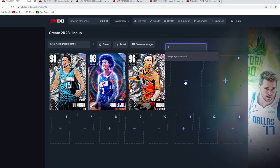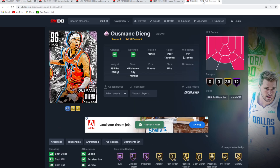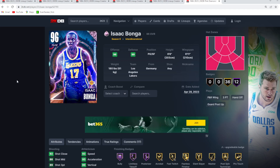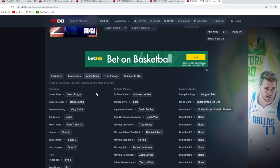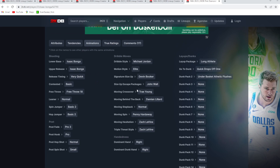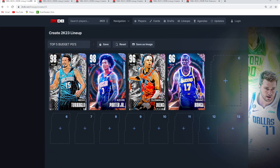At number four is another new budget point guard, Isaac Bonga — kind of a slept-on card. He's only around 10,000 to 15,000 MT. He's a little bit more expensive for a Pink Diamond but so elite at the point guard position. Being 6'8 with a 6'11 wingspan, he's got one of the faster point guard releases in MyTeam right now — super easy to green and very quick. He's also got solid dribble moves like the D-Book size-up and the John Wall escape.